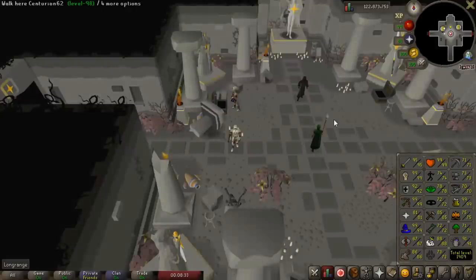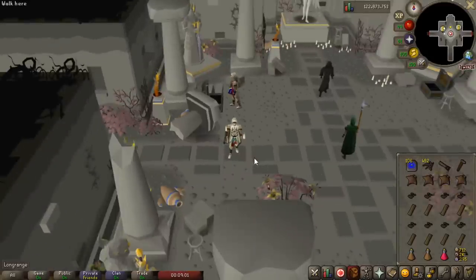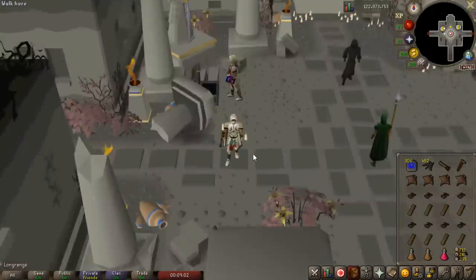I'm only level 74 agility, which means I only have access to the first three floors, so that's what I'm going to give an overview of. The polled experience rate at my level should be around 55,000 XP per hour. In the first three floors you encounter most of the different trap types, so it's a good introduction anyway.